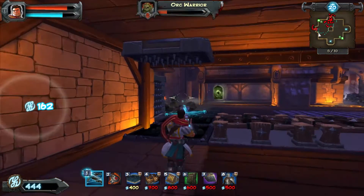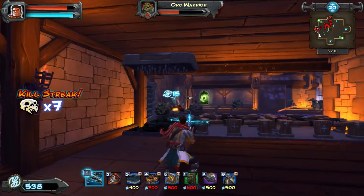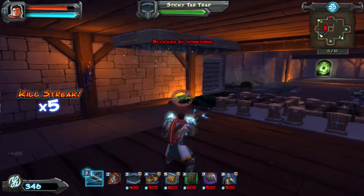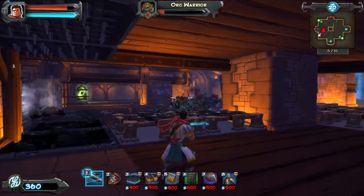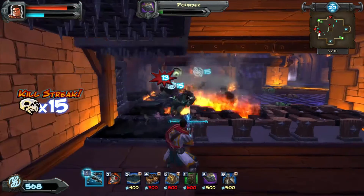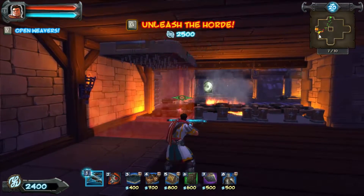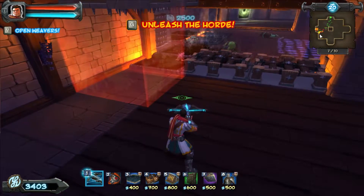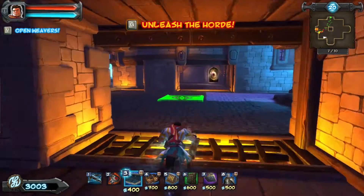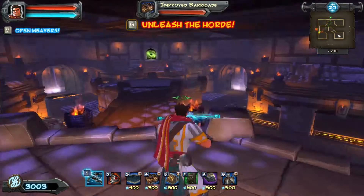Even if they're not dead, they'll be heavily damaged by the time they get to this little choke point. Tar on the bottom, Pounders on top to kill just about anything that comes through, Flame Bracers to take out the rest of them. And that's how I do the Arena. I don't know of any strategies to do the arena without barricading — I would find that very interesting to see if anyone has tried doing that.